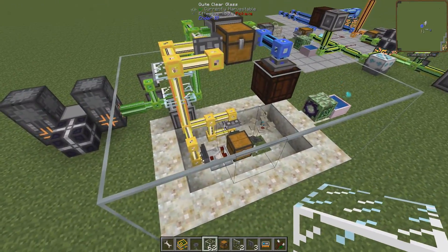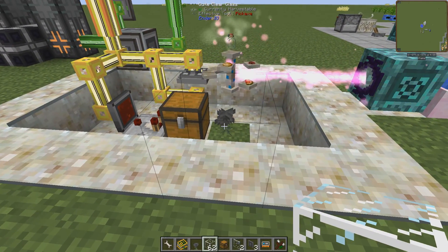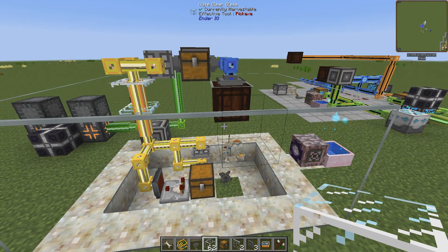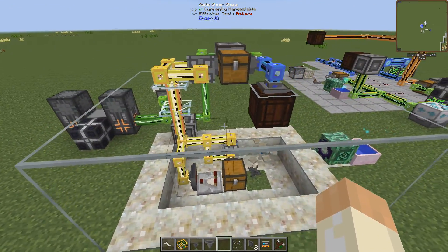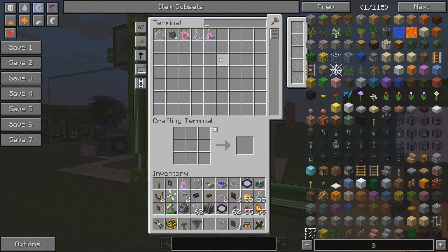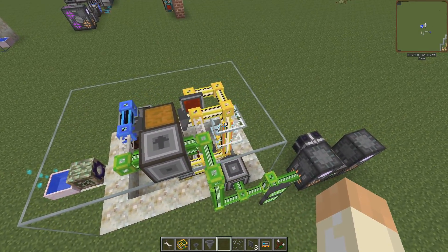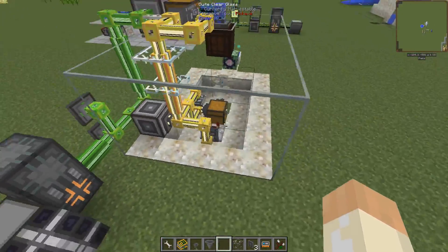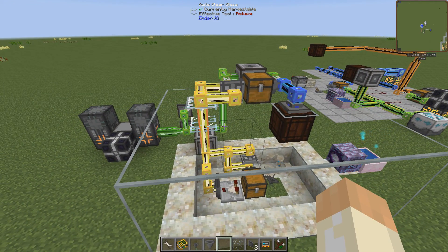It looks pretty good now. The only improvement I can think of would be a way to get rid of the hopperhawk and only pick up the flask instead, but it's not needed because it works great as it is. I've crafted hundreds of vials and flasks without any problems, so I think this is almost a finished build. I hope you found this update interesting — it's a great improvement over the previous build, even though it's the same mechanic. Anyway, take care, thanks for watching, I'll see you in the next one. Bye-bye!